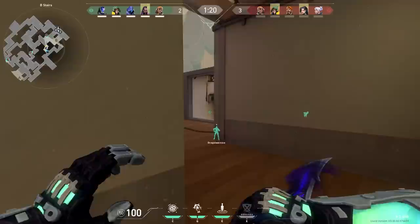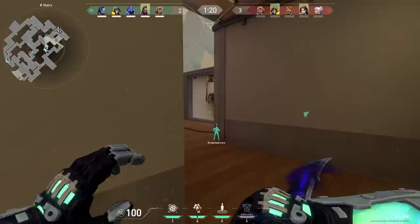Here's some old art for Sova from before the beta. You see that he has a cool helmet - maybe to control his drone. But luckily, now he can control his drone with his eyeball, because he looks way better now than he did back then.